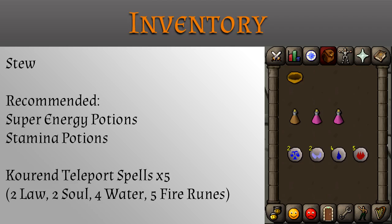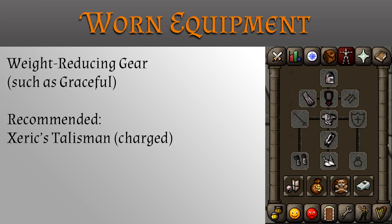In your inventory you will need a stew, and super energy and stamina potions. In your worn equipment, you will need weight reducing gear such as graceful gear, a Xeric's talisman charged, or a couple of Kourend teleports.